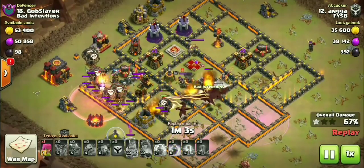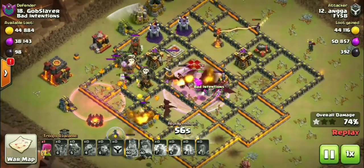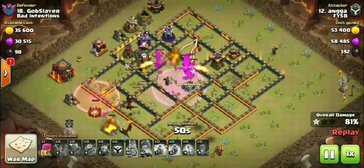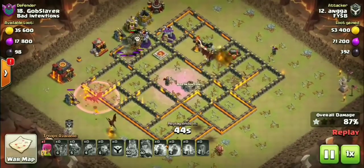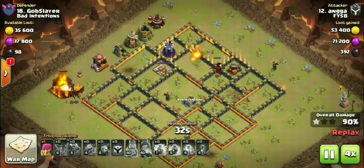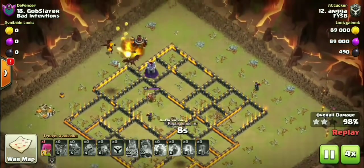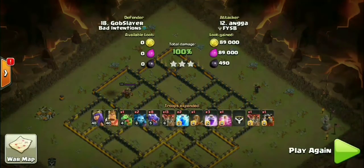Here comes the Lalo on those two air defenses. At Town Hall 10, we are seeing a lot of bases with this air defense layout to prevent something like a Sui Hiro Lalo, which can make it very difficult when these defenses aren't being tanked by the hounds. That's why bases are getting set up this way. However, something like a dragon attack is completely wrecking these bases, just like Anga taking on Gob Slayer, wrapping up with a 3-star using this Zap Quake dragon attack.